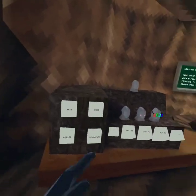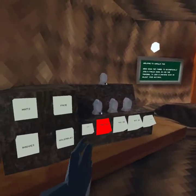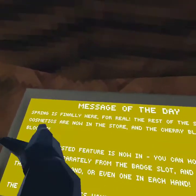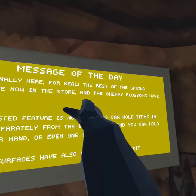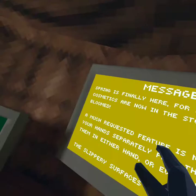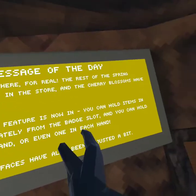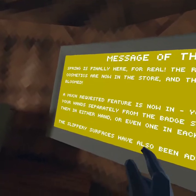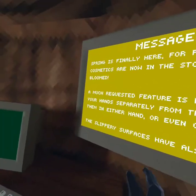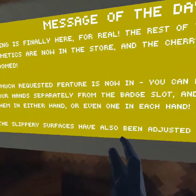Okay, let's go. So if I want to put a badge on — or this counts as a badge — like, if I want to put a badge on, then there you go. Alright, so let's look at this. Spring is finally here for real. The rest of the spring cosmetics are now in the store and the cherry blossom have bloomed. As much as you requested, this feature is now in. You can hold items in your hand separately from the badge slot and you can hold them in either hand, or even one in each hand.